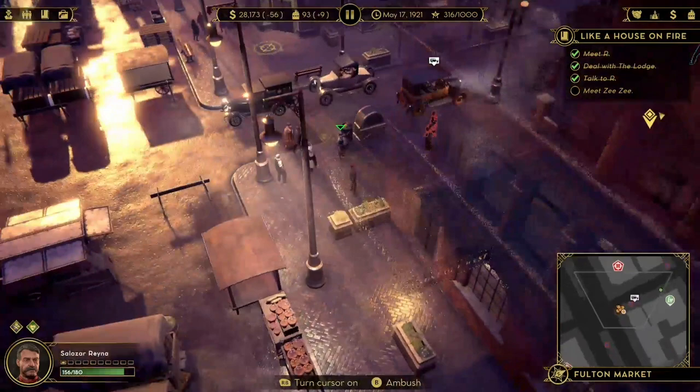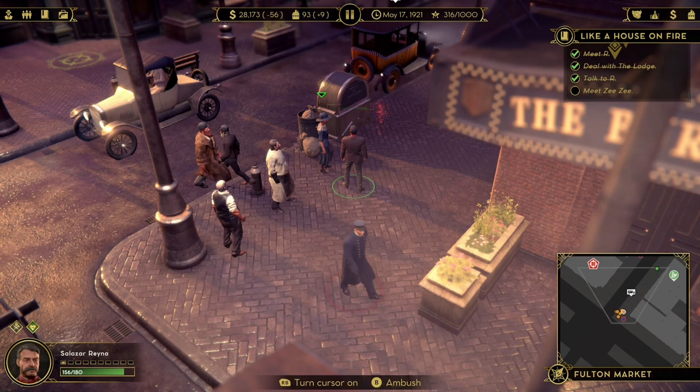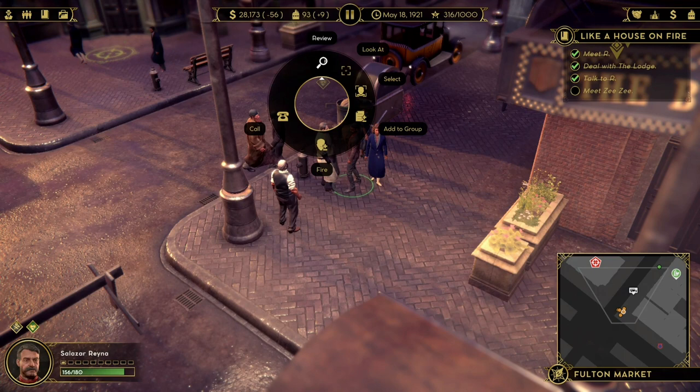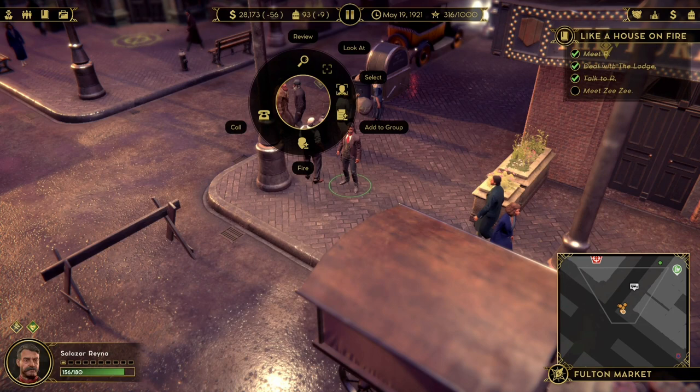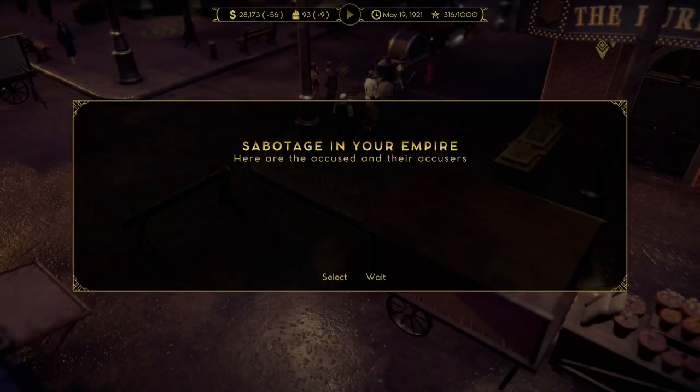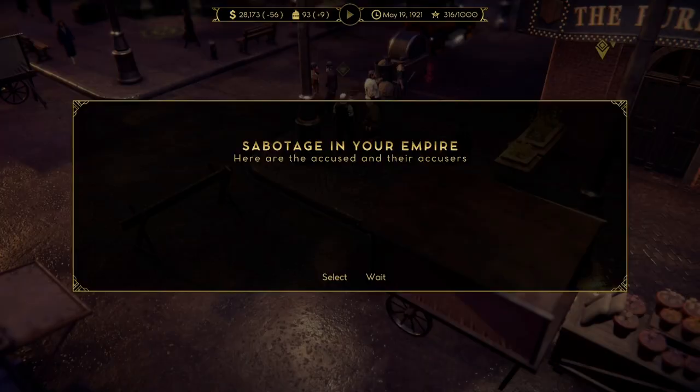You walk up to the one you want to talk to — there's a green light or indicator above their head so you know that's the person. You press Y or the interact button and it brings up a wheel. I don't have a mission right now so I don't have the talk option, but right at the top of the wheel — where you see the overall option — that's where your talk option would be. You literally just select it, and that's it — it's really that simple.